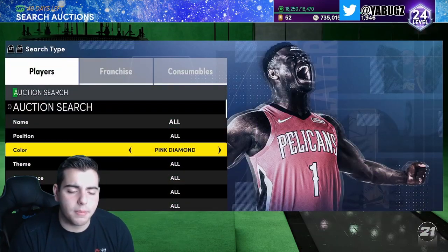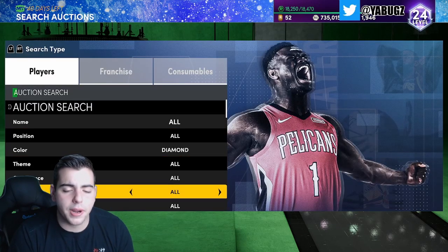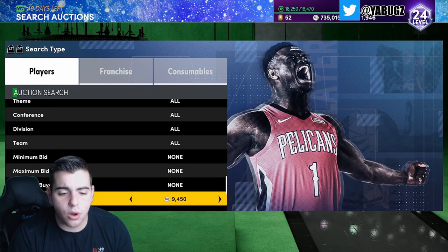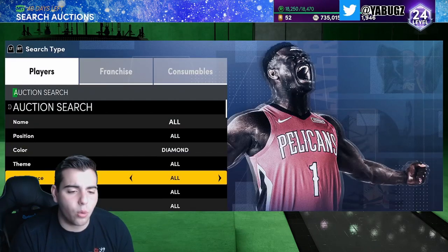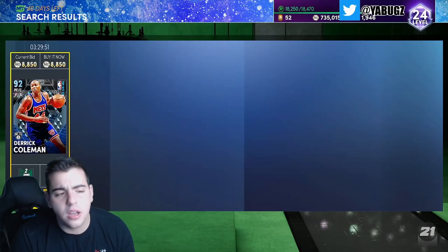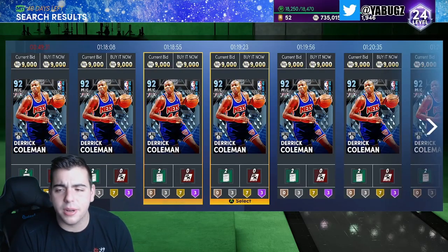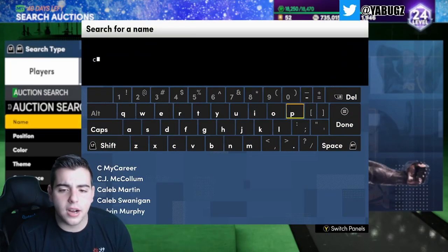Diamond Mello might be worth picking up. I popped the token pack — was one of the first to pull those diamond cards — and sold Derrick Coleman, DeMar DeRozan, and Tony Parker for 18,000 each. Spent 40 tokens and made around 50,000 MT clean, which is an absolute W. We also just got Maurice Lucas pink diamond. The diamond snipe filter is pretty much destroyed at this point.